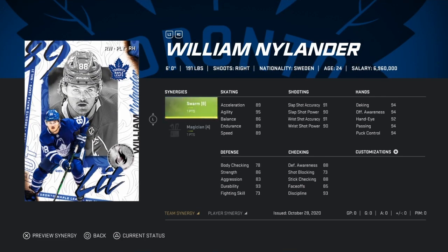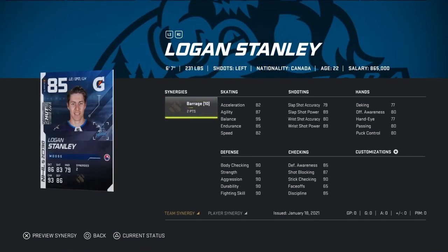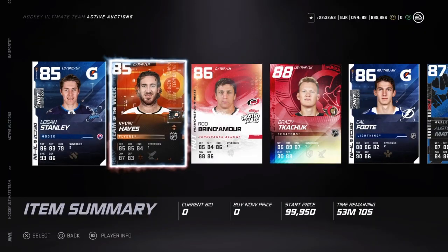There were a lot of suggestions for William Nylander, which I was quite surprised by, so we went out and got him. He's 89 speed, but with distributor it's 92. If you have the team synergy spark on, he'll be 91 acceleration. He's a 90 overall with face-offs at 85, so you can still use him at center — I wouldn't suggest it but he'd still be a decent centerman.